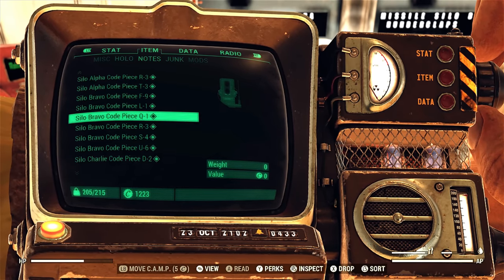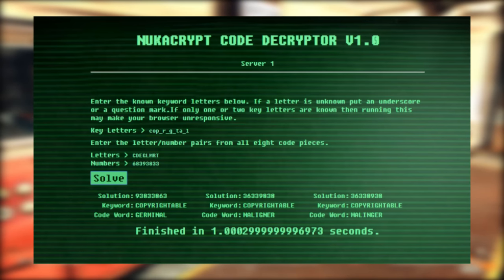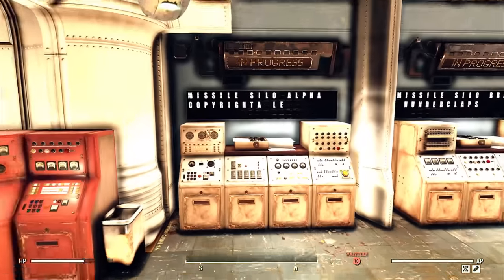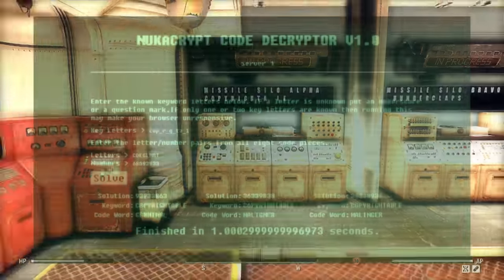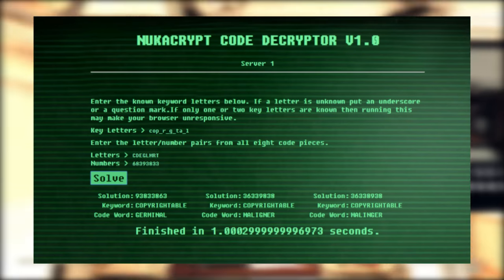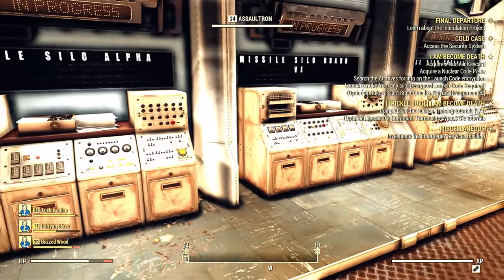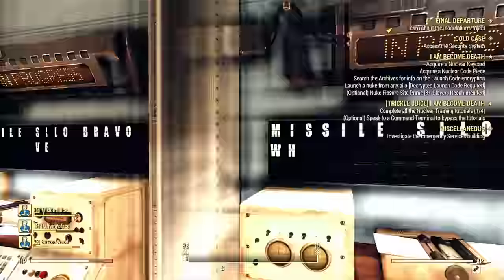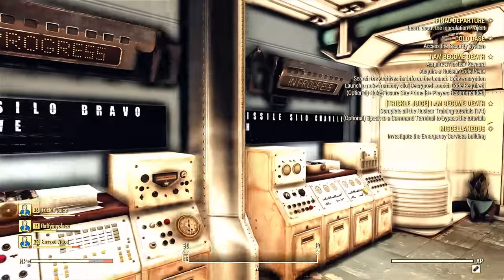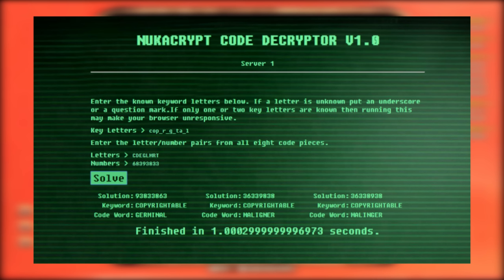We're going to use the website Nukacrypt on your computer. You need three things: the eight codes with their numbers and letters, and the keyword. You won't get the full keyword — just several letters. You type it into the website under 'key letters,' and put underscores in the places that come up blank. So if your keyword shows blank-letter-blank-blank-letter-letter-blank, you'd type underscore-letter-underscore-underscore-letter-letter-underscore. I use underscores because question marks weren't returning any results for me, but underscores worked fine.